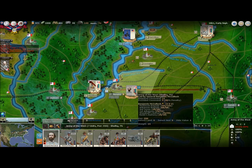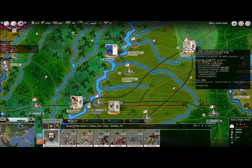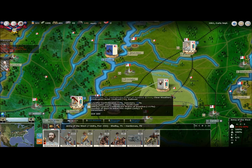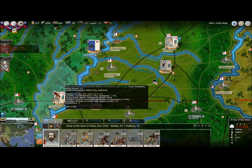Army of the West, General McCulloch has arrived in Tennessee, so he will start moving north to meet up with General Polk. I think he should be able to just march the rest of the way, now that he's through the swamps over here in Arkansas.